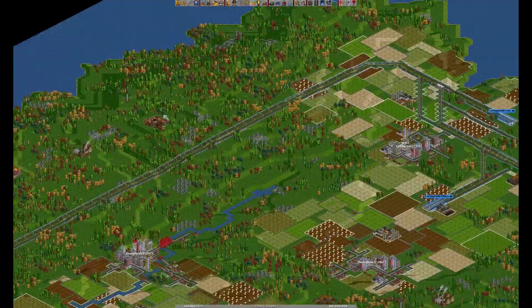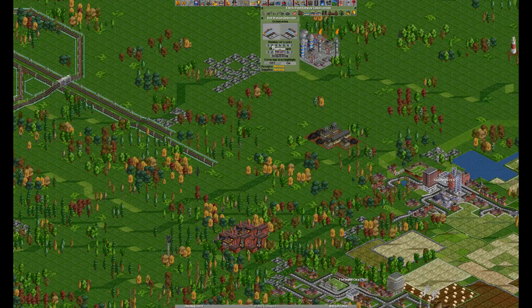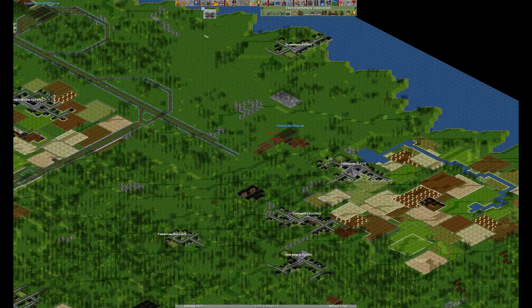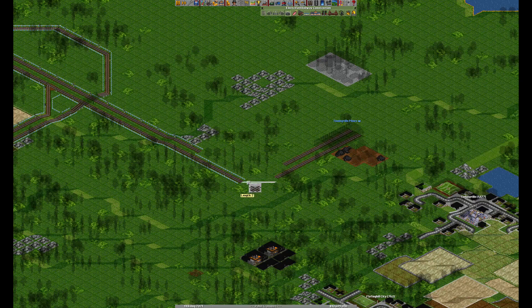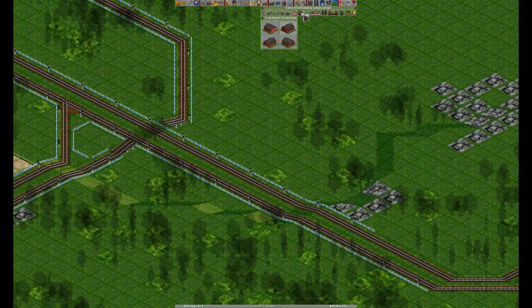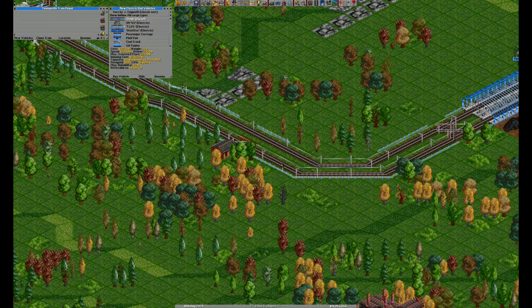For now, I think we can just get back to connecting stations. There's a nice coal mine — I'll just build quickly. I don't think I want to go any further here. This won't be the most effective thing ever; you usually don't want short curves because trains will lose speed there. But this is going to be the last station on this sideline, so it doesn't really matter.